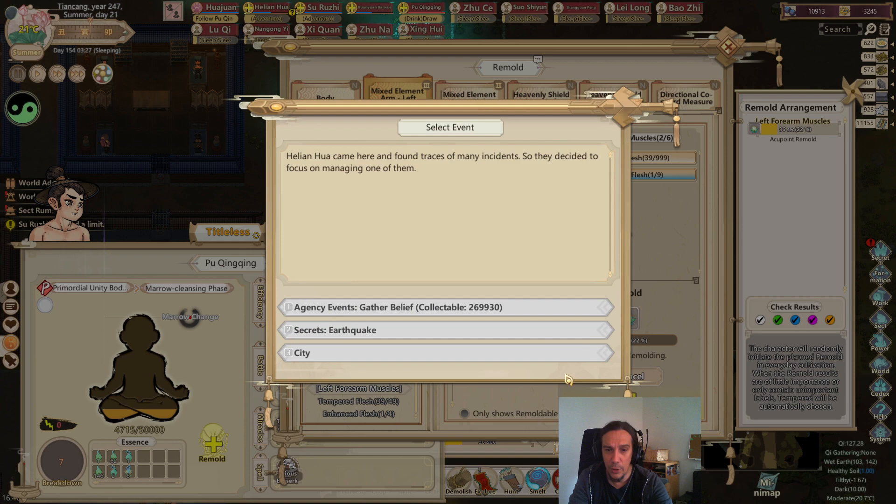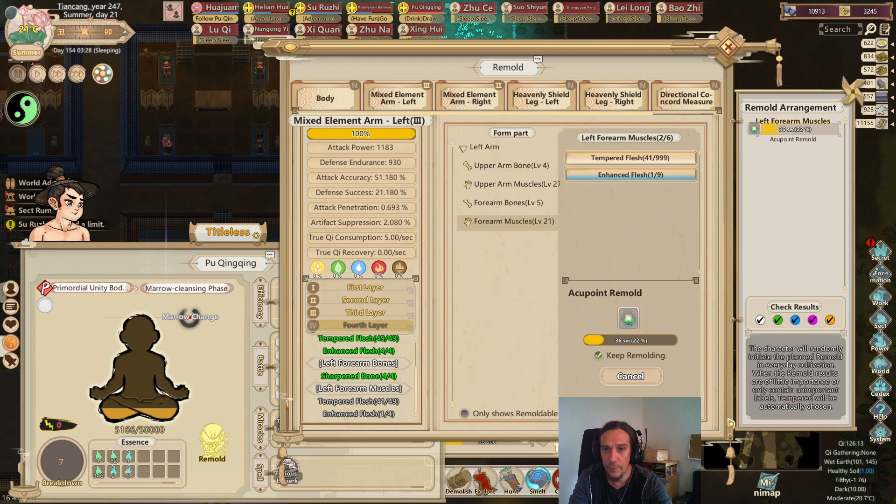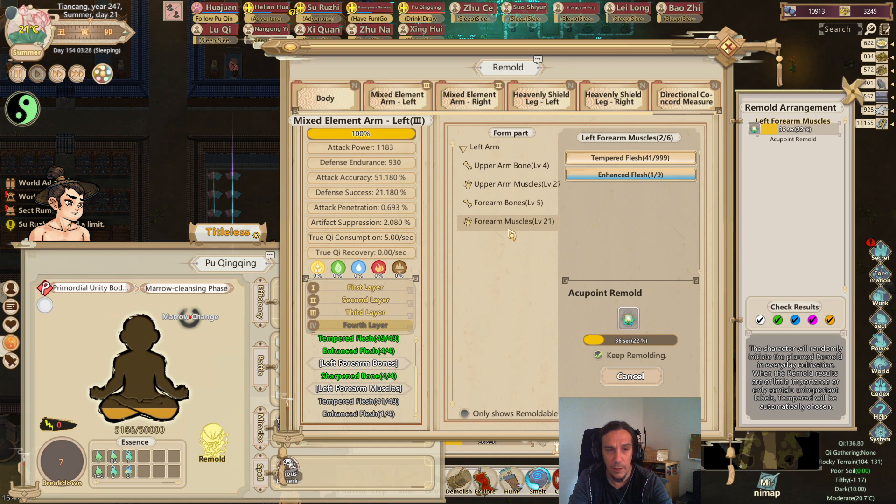Disaster Relief plus 600 - wonderful. Let's keep remolding that arm.